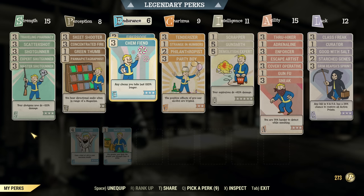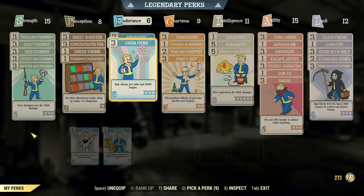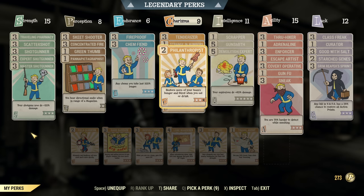Under Endurance: Fireproof and Chem Vent. We don't actually need super tankiness here — as we are a stealth build, no need for extra health, but those two are necessary. Chem Vent is not strictly necessary but really handy. Under Charisma, I have Tenderizer for extra damage and Strange in Numbers, as shotgunner is amazing especially with a team. If you can support your team, this build works great. And I equipped Philanthropist for the first time with this build — it's amazing. When you have teammates that refuse to eat, you can force feed them.